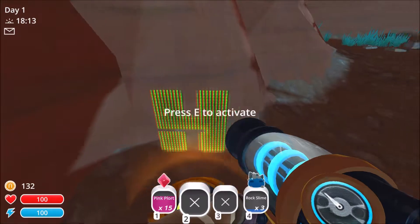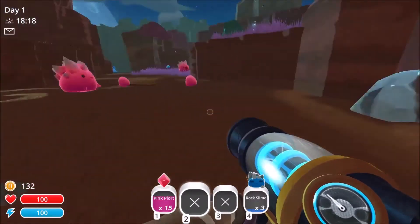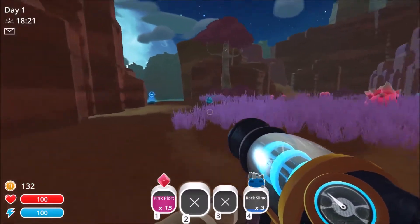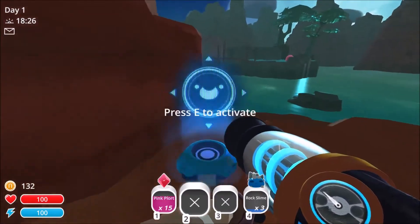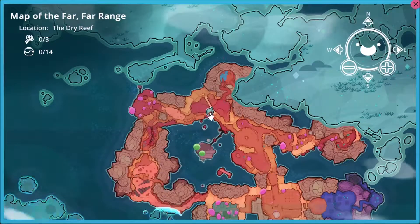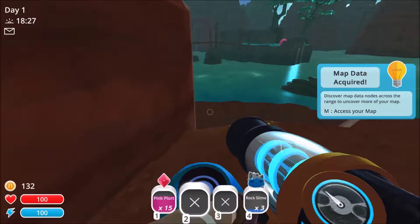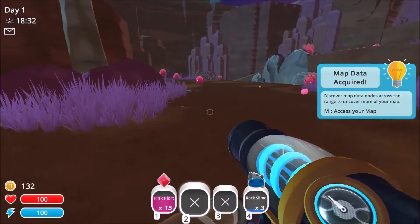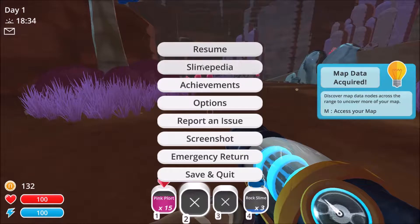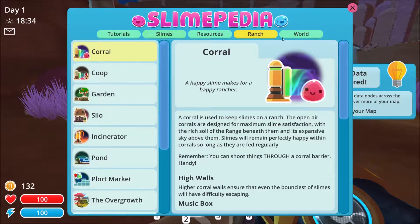So I don't want to go in there until I've got a little bit of food to feed them. There's a rock slime — no, no, no, don't! Poor fella. What's this? Map of the far range — so we just opened up more of our map. Map data acquired. Discover map data nodes across the range to uncover more of your map.